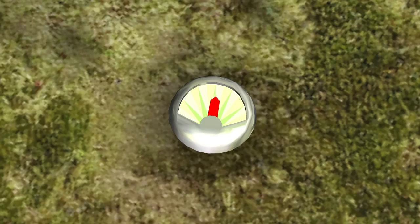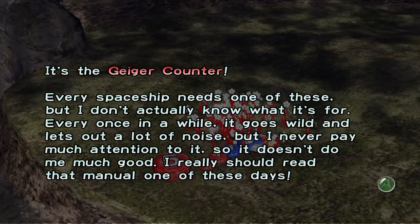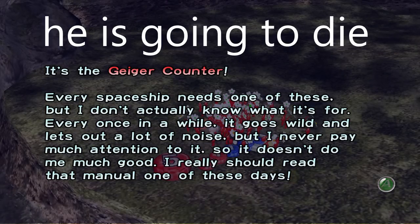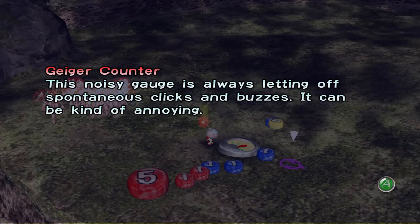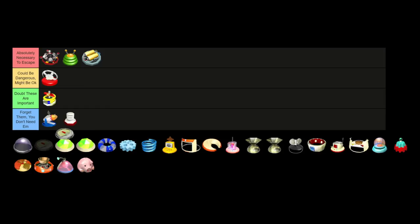A Geiger counter is used to measure radiation, which is unfortunate, because Olimar mentions it often goes wild and lets out a lot of noise. While it is technically useful, it's only as useful as the information it conveys, and if Olimar doesn't know what it means, it's not doing him any favors. F tier.